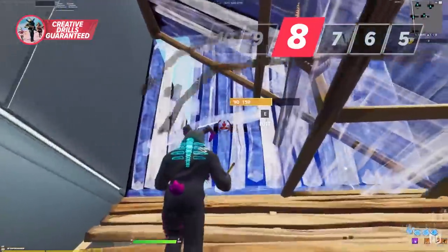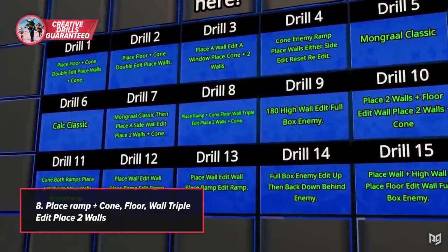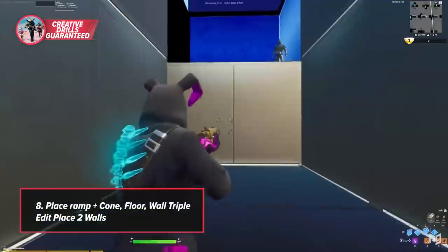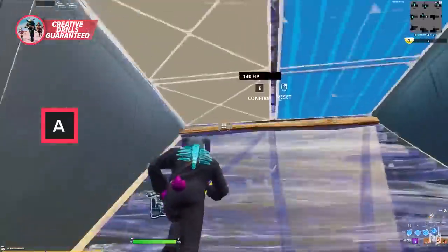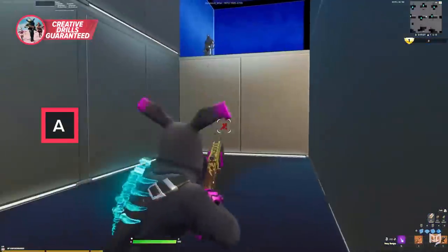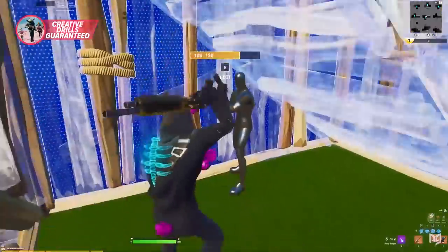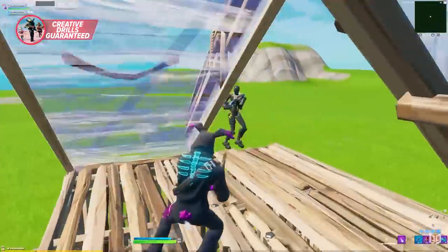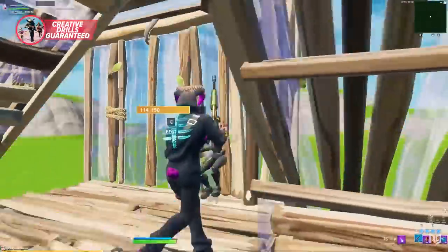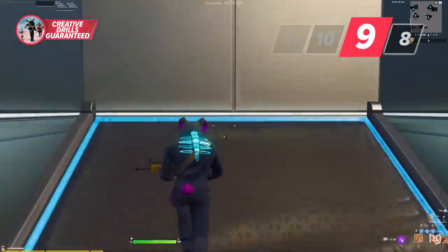Drill eight is one of the harder ones — you ramp up and triple edit: floor cone, edit through both walls, then edit those. After the triple edit, you're better off either shooting your opponent if they're in your face, or ramping over them and walling to box them in. Ideally, if you box in your opponent this way in a real match, don't just edit the ramp and force a 50/50 — instead, go for a peek that's in your favor.